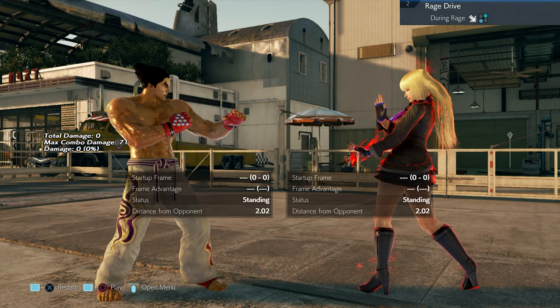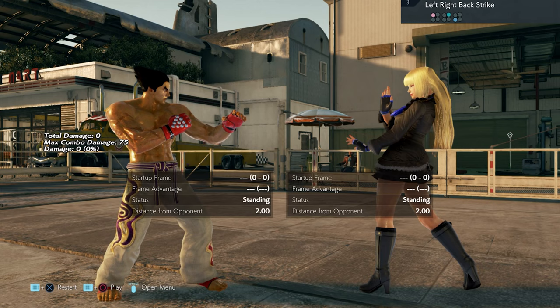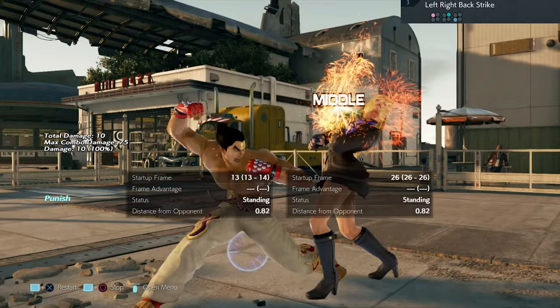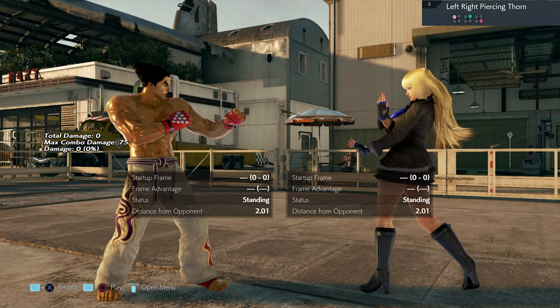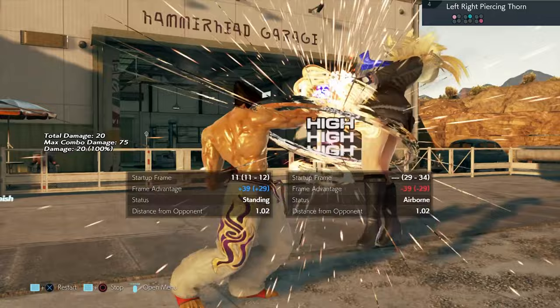Leave her Rage Drive alone — it looks like you can duck the high, but trust me, I've tried and you can't, so leave this alone. Move number three: you can either low parry on the third hit or block it on the third hit and then do twin pistons. Move number four can be sidestepped in either direction after the second hit.